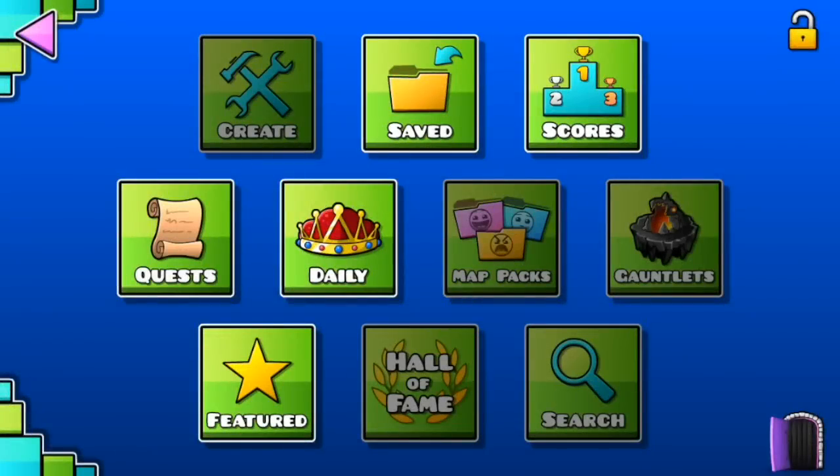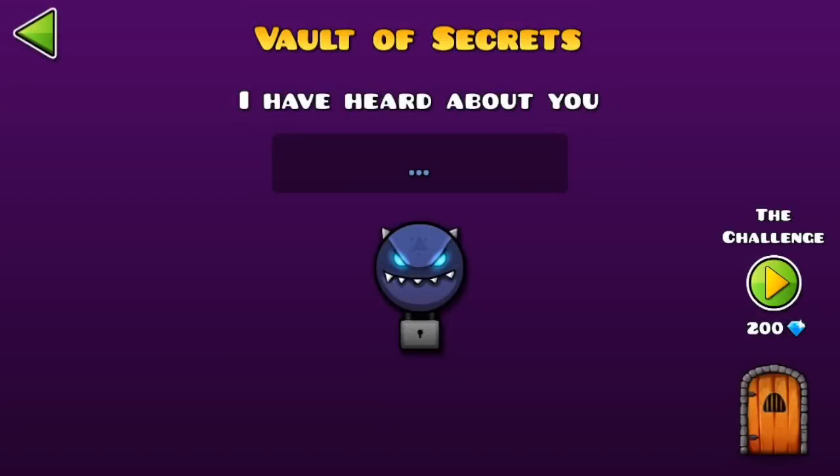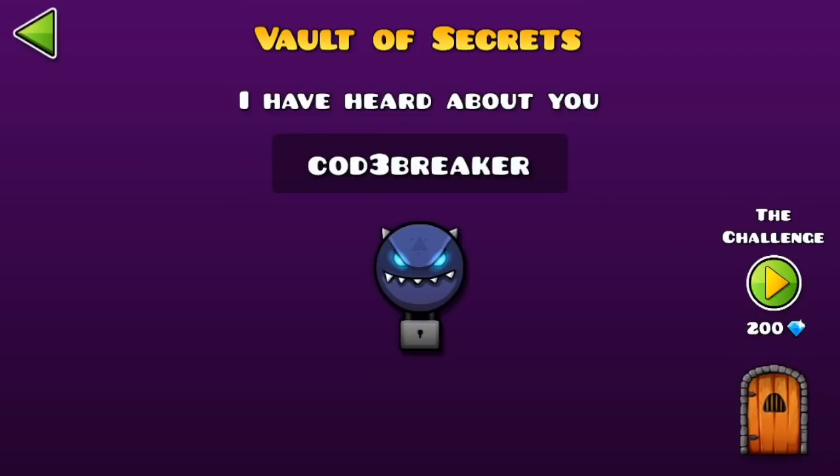So if you go over here and up to the top lock if you have unlocked it, we are in the Vault of Secrets. Now what you are supposed to do is type in Codebreaker with a 3 for the first E, and then when you press the little guy there — the Vault Keeper or whatever — a bunch of numbers will come up.